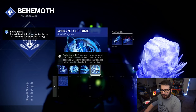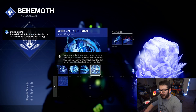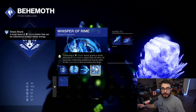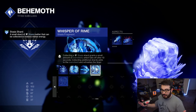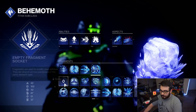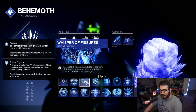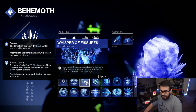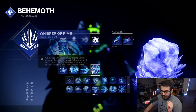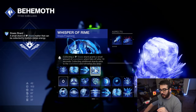For the last fragment, I'm going Whisper of Rime — collecting a Stasis Shard grants a small amount of Overshield that falls off after 10 seconds, and collecting additional shards adds to the Overshield and refreshes the timer. If you didn't want Whisper of Rime, I'd recommend Whisper of Fissures, which increases the damage and size of the Stasis burst when you destroy a Stasis Crystal or defeat a frozen target. For low-tier activities, use Whisper of Fissures; for mid to high-end content, Whisper of Rime is better because that Overshield comes in clutch.